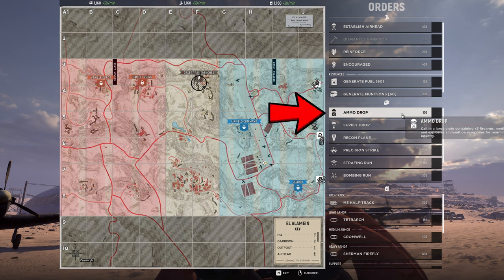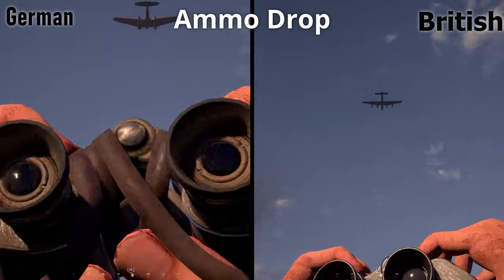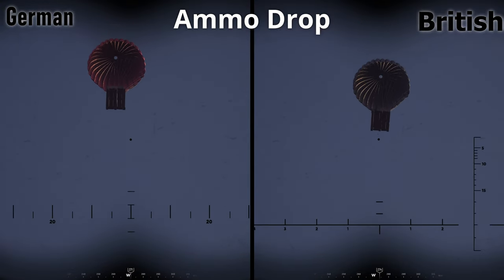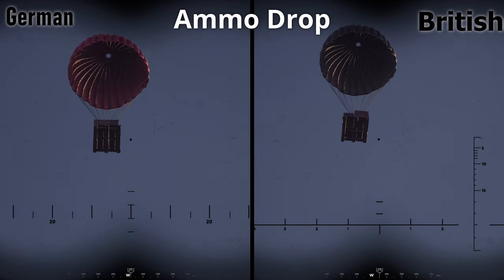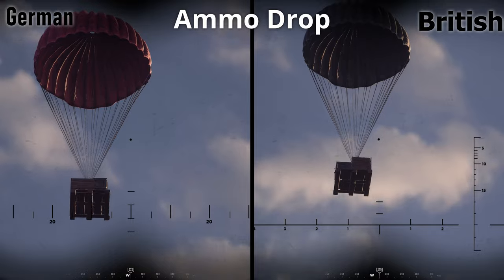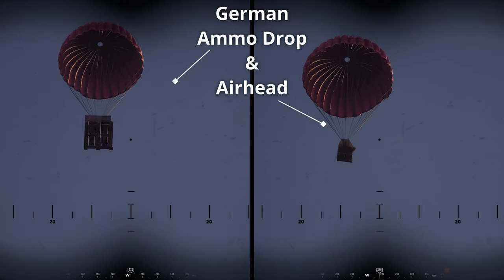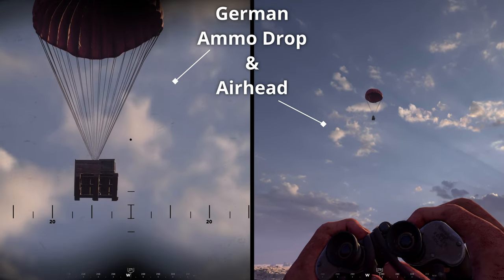Moving on, we have ammo drop. You probably won't see these too often, but they do happen from time to time. These are again low-altitude drops done by the HE-111 and Avro Lancaster respectively. You're not going to be able to tell a difference in the ammo crates while they're in the air, as both are just a flat box on a pallet, but the parachute is a dead giveaway — Germans with red, while the British use a dark green parachute. Note that both the German ammo drop and airhead use a red parachute and look alike at a distance. The ammo drop is a large flat box, while the airhead is smaller with boxes stacked in more of a pyramid formation. Become familiar with these differences so you don't overreact to an ammo drop, or worse, underreact to an airhead.